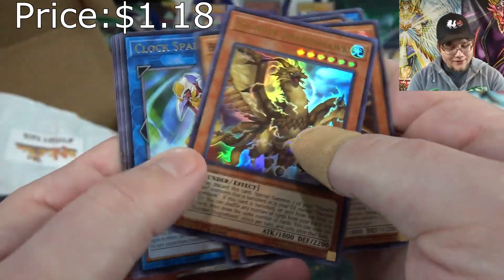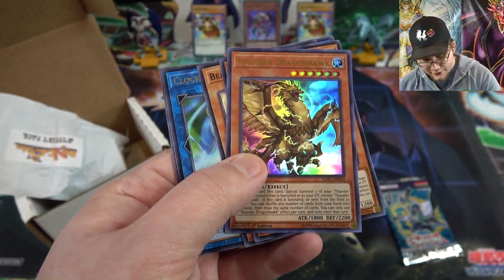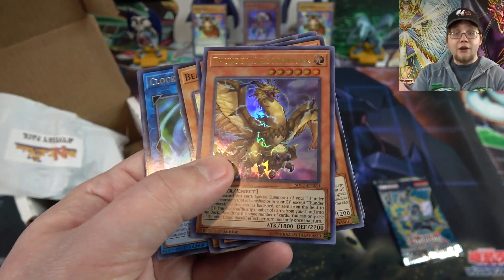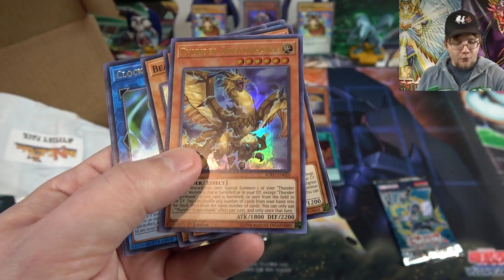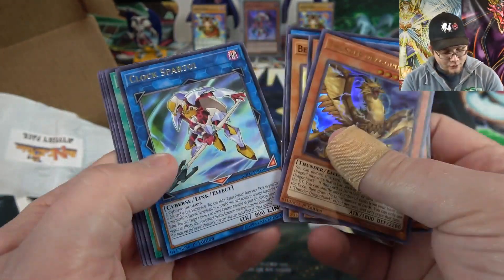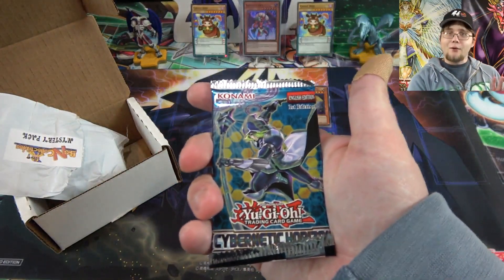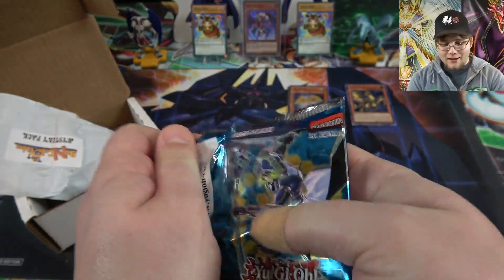Another ultra rare — Thunder Dragon Hawk! I've never gotten this one before. I haven't pulled the other ultra rare monster from that set either, though Thunder Dragon Dark I've had good luck with. It's one of the better cards you can get from this set, and these are first edition packs too, not from the special edition. Then Cybernetic Horizon — let's keep the ultra rare train going!